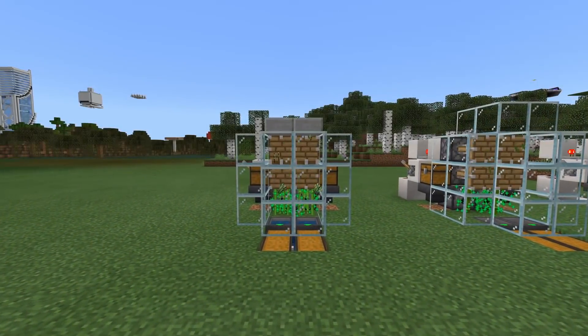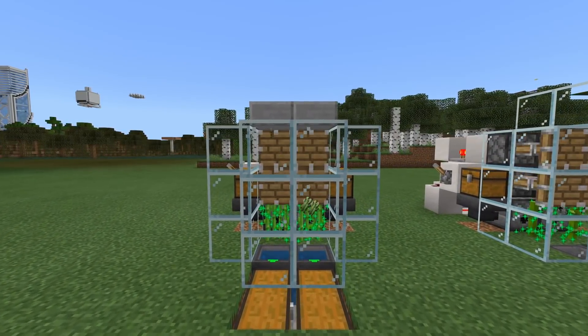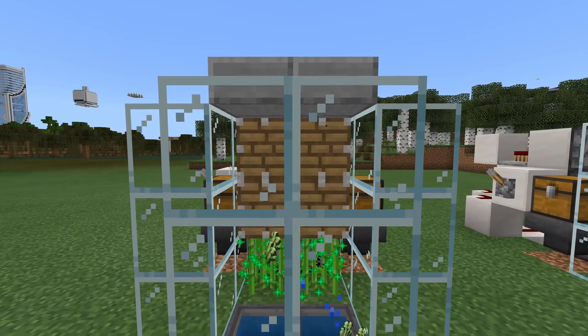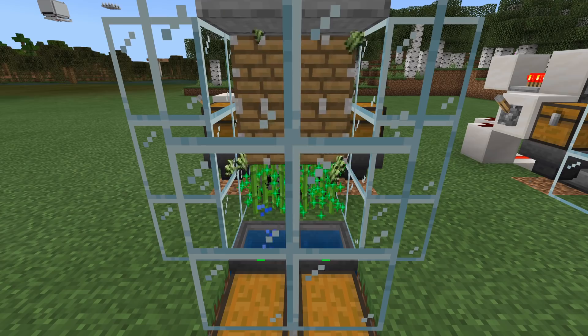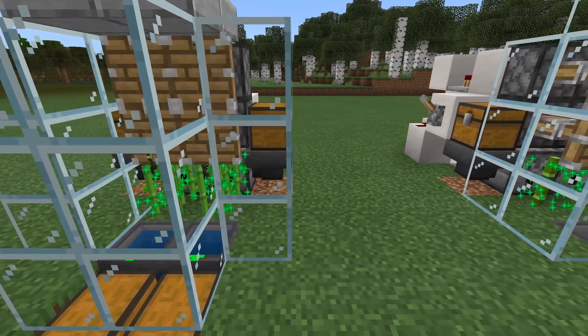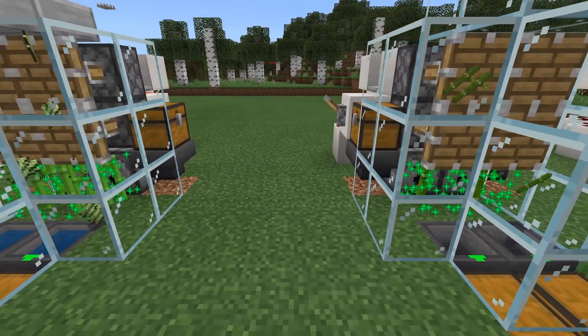Hello everyone, Silent here and welcome back to another Bedrock Edition tutorial! Today I'll be showing you how to build a very simple, cheap, and really reliable sugarcane farm in your Bedrock Edition worlds. This is a fully automatic design — you just flick the lever and you get a whole bunch of sugarcane basically instantly.